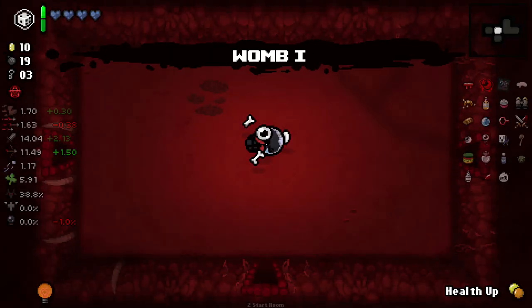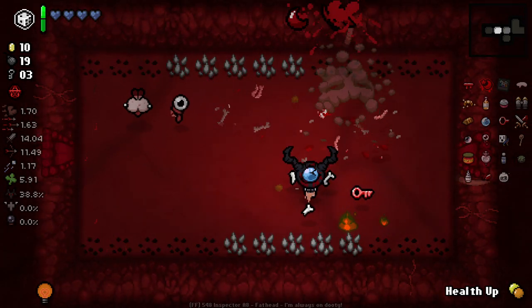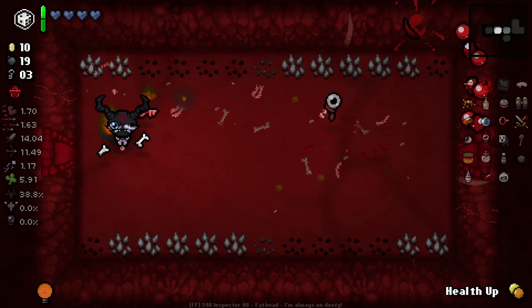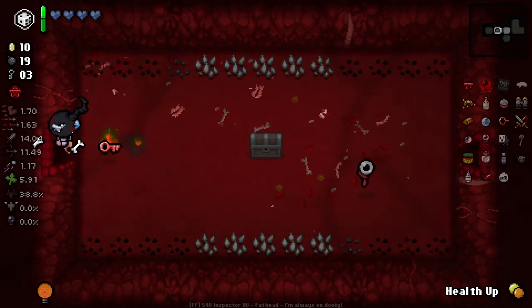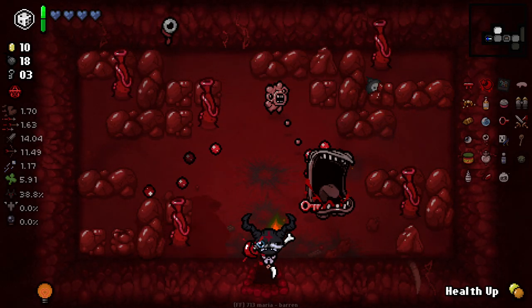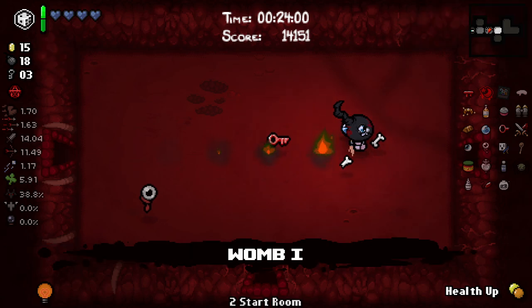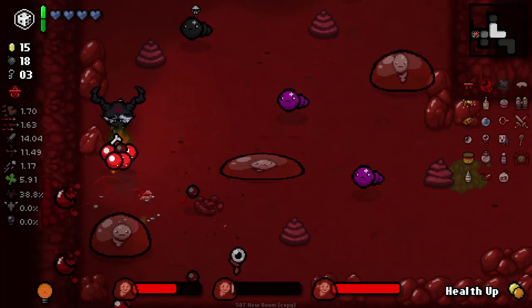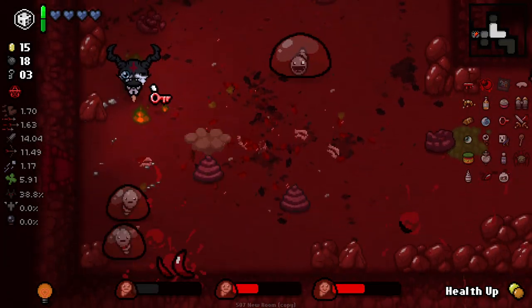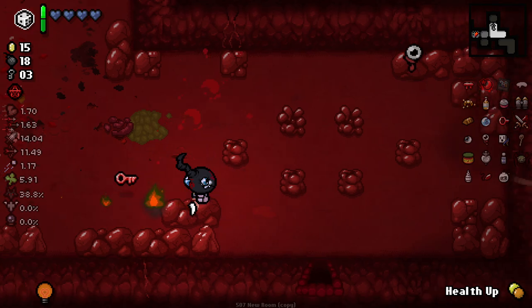I should have used my Eternal D6 there. With this run, we can actually go Mega Satan. I'm a little dubious if we're going to make it to the Hush — I'm going to try, but our HP isn't in great shape. Ain't no wrong ways going to mess me up this time. I didn't realize that guy was a death champion. Them champions are very nice — it'd be cool to see some items that made certain champion variants more common, even just trinkets.